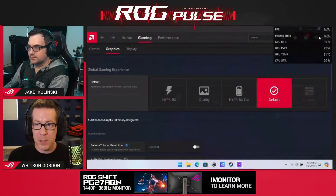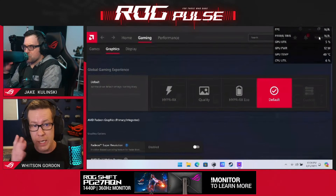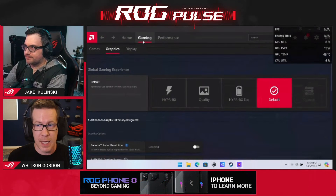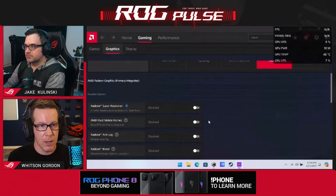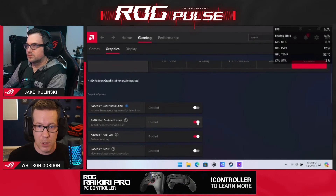This is not built into the Command Center on the Ally just yet, but we are working on that — stay tuned. Right now you do have to open AMD Software to turn on AMD Fluid Motion Frames. Go to the Gaming tab, then the Graphics tab, scroll down, and there it is: AMD Fluid Motion Frames. Flip that on and you're good.